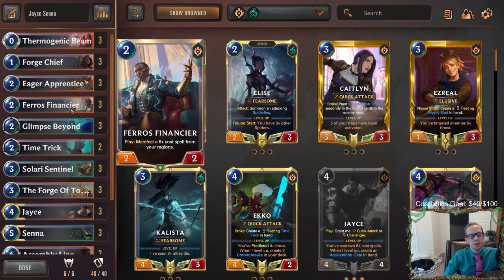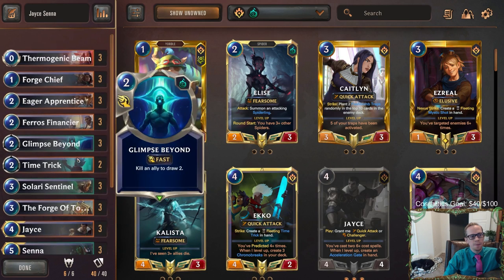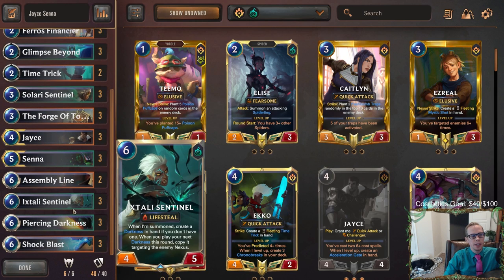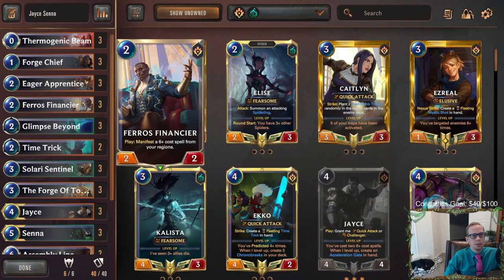I kind of like some two-damage spells like Vile Feast and Unspeakable Horror, but we'll see how it goes. We have thermogenic beams that help against early stuff — making thermogenic beam fast speed with Senna could be pretty cool. Besides that, we have a couple sentinels to make some Darkness: the Solari Sentinel and the Ixtali Sentinel. The Ixtali Sentinel also has lifesteal to help us stabilize. A couple of time tricks and Glimpse Beyonds for card draw, and early units that are good blockers that also help refill spell mana.